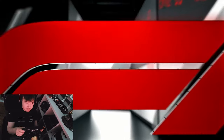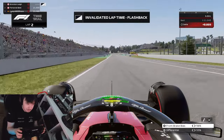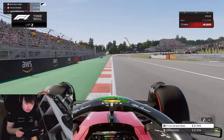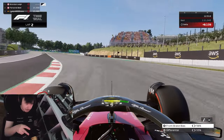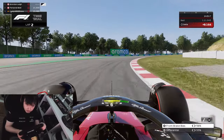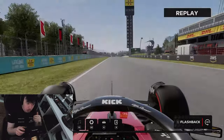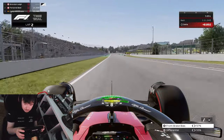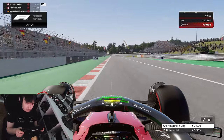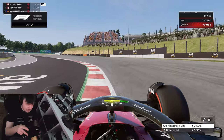I recommend setting the brake bias to 56% or 55% in F1 23. This will allow you to rotate into the corner nicely and get out in a very clean fashion. If you want to add more rotation into the car, you can go lower on the brake bias towards the rear - going down to 55% will allow a little bit more rotation into the apex, done very smoothly and sweetly.